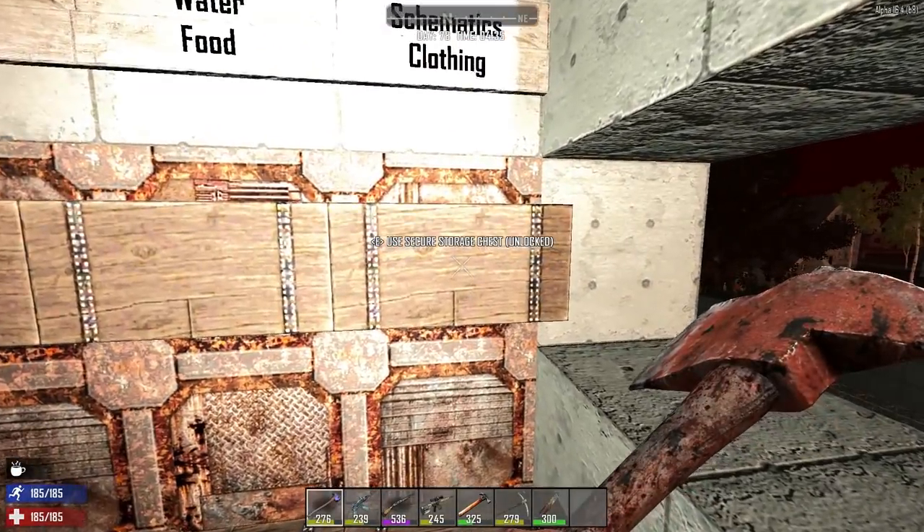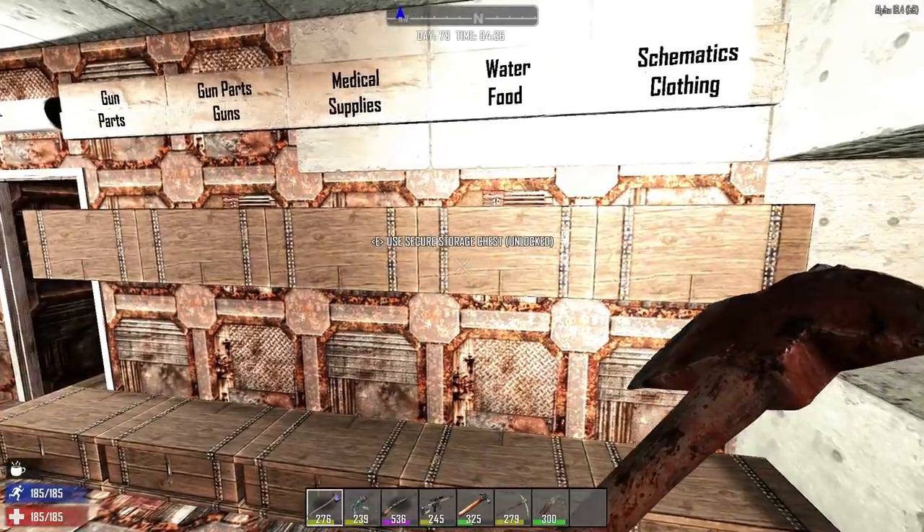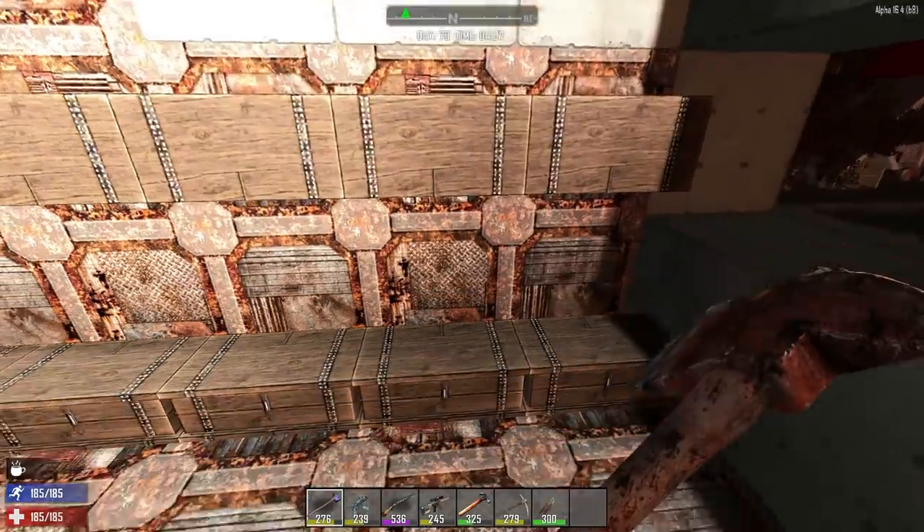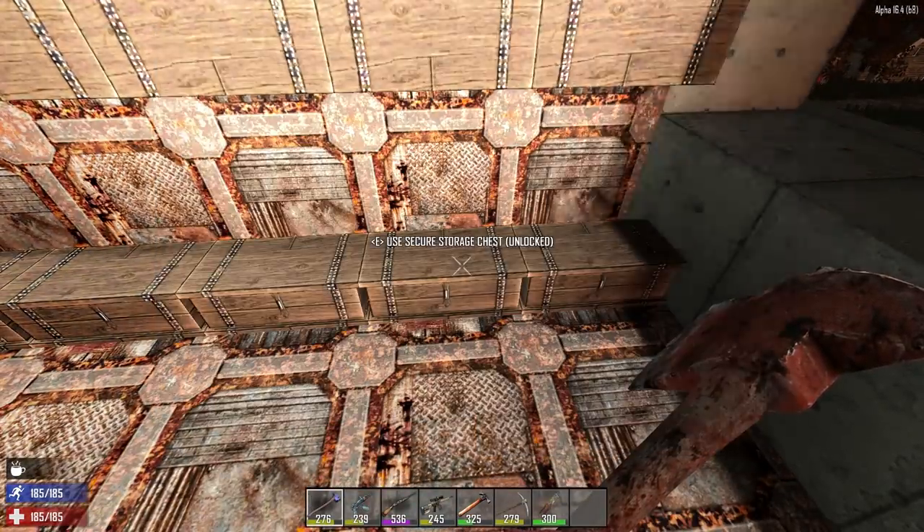So the top chest would be schematics, the bottom would be clothing. The top one will be water, the bottom one will be food supplies and stuff like that.